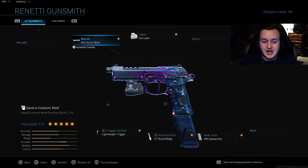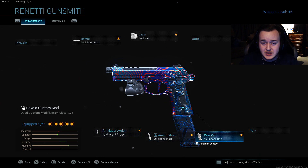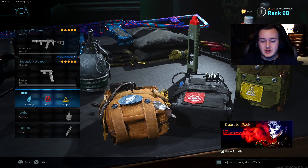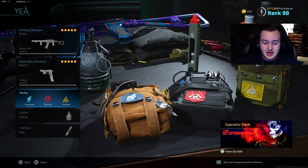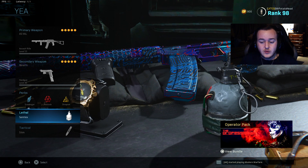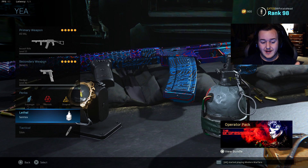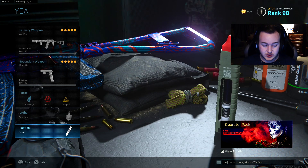For the Renetti, if you want to know the class, it's the MK3 burst mod with tack laser, lightweight trigger, 27 round mag, and the XRK speed grip. For this class, I'm running scavenger so I can pick up enemy reserves like the scav packs after I kill them — very helpful for the Val. This is the only class I run scavenger for. I run restock and shrapnel because I run the Semtex. Now the C4s got extremely, terribly nerfed — honestly they killed C4, it's not good in the game anymore. So I'm running the Semtex with the restock shrapnel mix, and stem shot for our tactical.